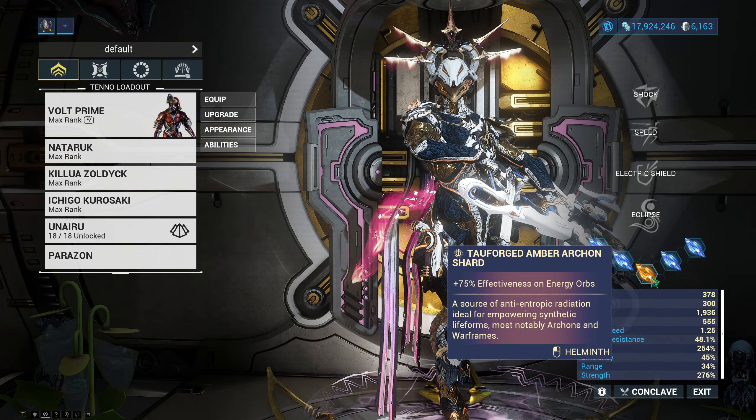I don't know why I have Vigorous Swap — I'll be testing random things out. We have augment, augment, augment, and Shocking Trooper. Let's begin with the explanation and the breakdown of this super simple build.